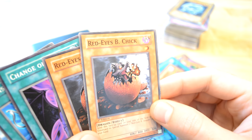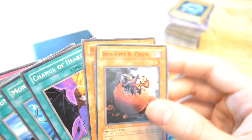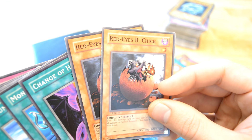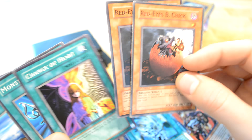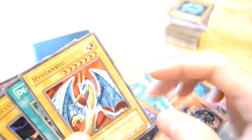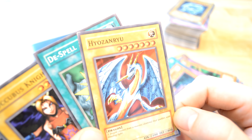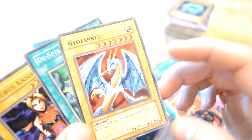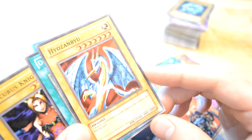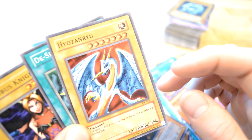I hope he has the Red Eyes — Red Eyes Black Chick. Red Eyes Black Dragon is... I really hope he does, because that would really make my day. If he had the Red Eyes Black Dragon in here somewhere, that would be — oh man, this card is so pretty. Oh man. The defense is okay, but oh man, this is pretty good. Just love it.